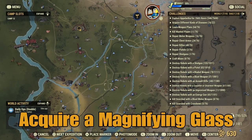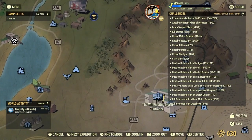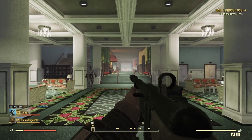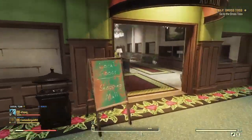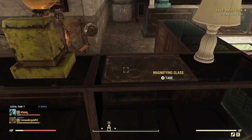Acquire a magnifying glass. To do this you want to make your way over to White Springs Resort. If you have the fast travel option, choose White Springs Mall. When you enter, you just want to head straight forwards and take the first store on your left hand side. On the counter in front of you there should be a magnifying glass.